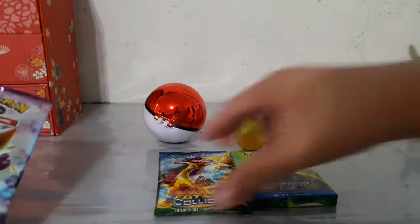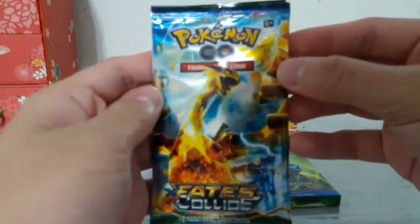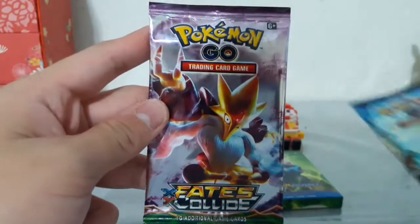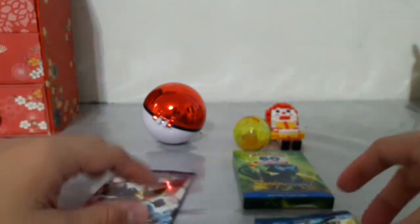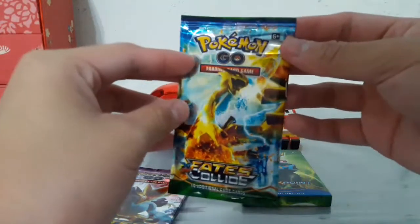These are the two Pokemon Legendary Pack, Fates Collides Legendary Pack that I got from Walmart. As you guys can see, the packing's pretty cool. We got Lugia, the golden version one, and we got — I don't know what's his name, I'm not a really big fan — but it's cool. Let's open them. We'll be going for the Lugia one first.